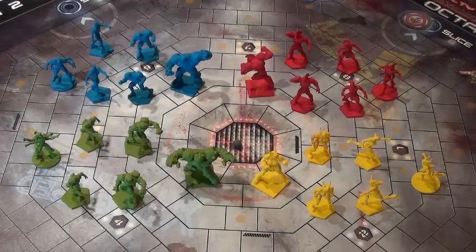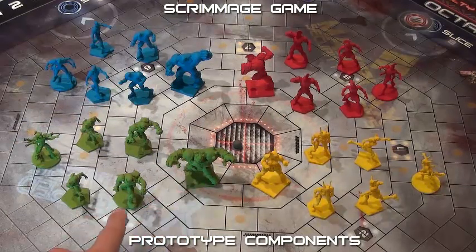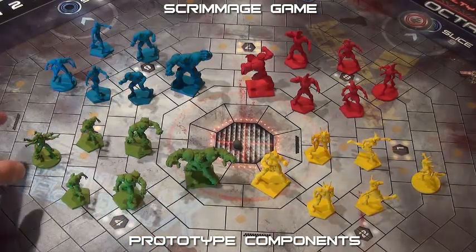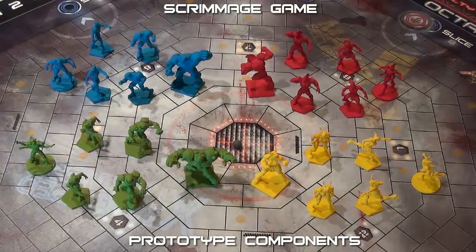Here you can see the plastic athletes that you'll use when playing a scrimmage game. The Slaughterball box comes with 52 plastic athletes altogether, but in a scrimmage game each team is going to use only six athletes. Each team gets a butcher, two slashers, two cleavers, and a razor. The razors have round bases — these guys are the fast, quick, agile, best shooters, best catchers, and generally the highest scorers in the game. They're pretty much the stars for throwing and shooting goals.